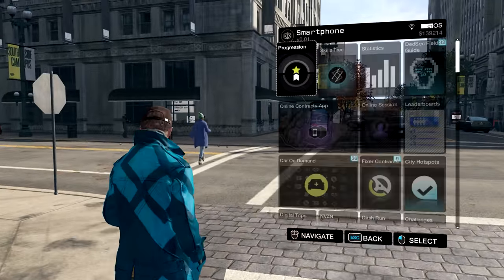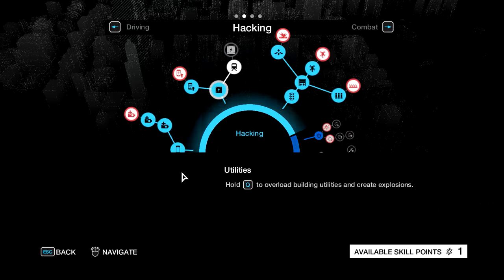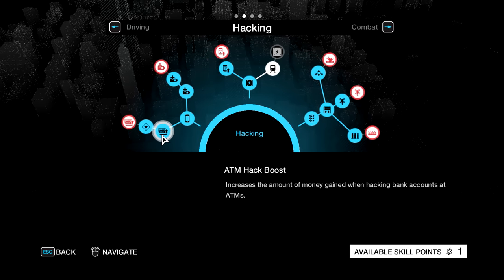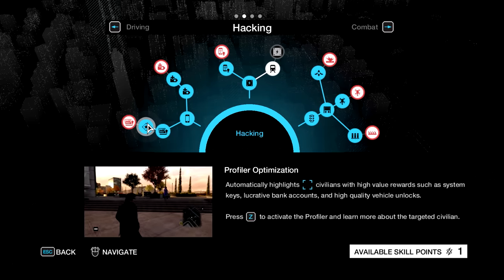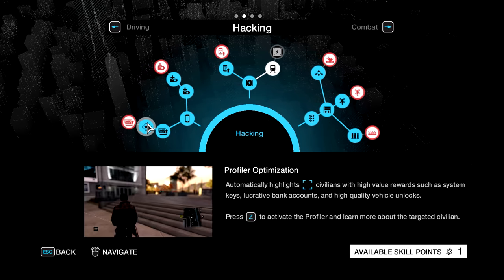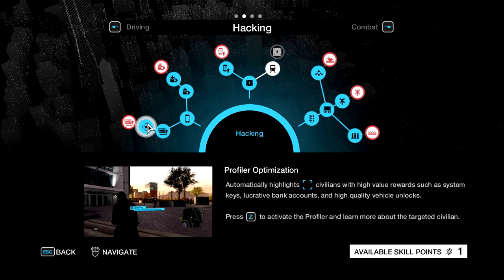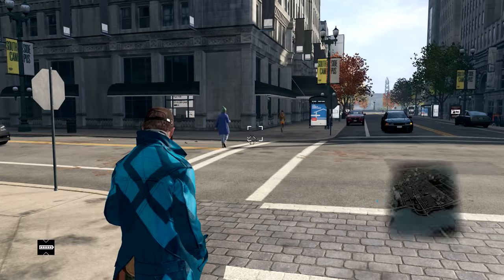The easiest way to get this done is to go into your skill tree and go into your hacking section. Under utilities, go to Hacker's Toolkit, then upgrade to ATM Hack Boost. The next thing you want to upgrade to is Profiler Optimization, which puts a blue square on somebody who has a lot of money in their bank account, keys, or cars.